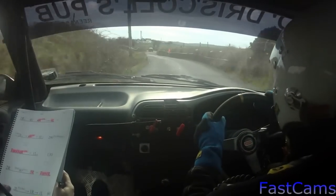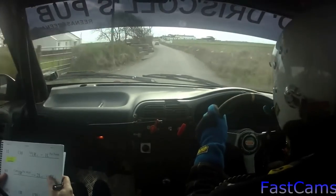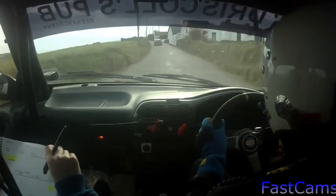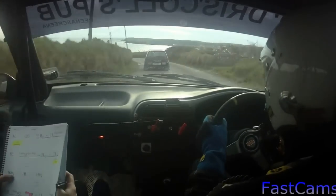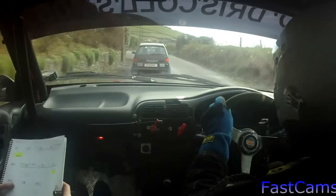Into a 1 right, into a 1 left, 60, 1 left, 1.30, this is flat. Land 1 right over crest and a 1 left past the farm, easy. Care 3 right past the wall, into a 2 left over crest. And a 3 left downhill, it's okay, 100 downhill, 1 right, 150.